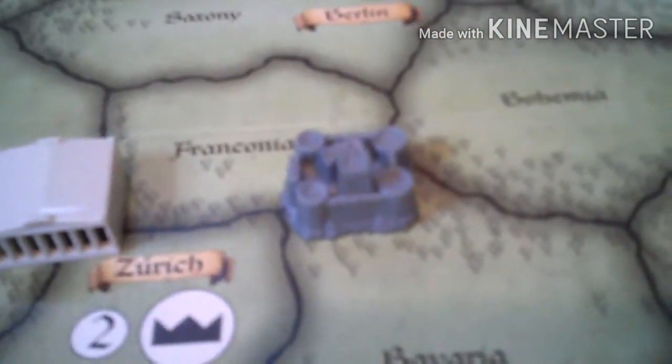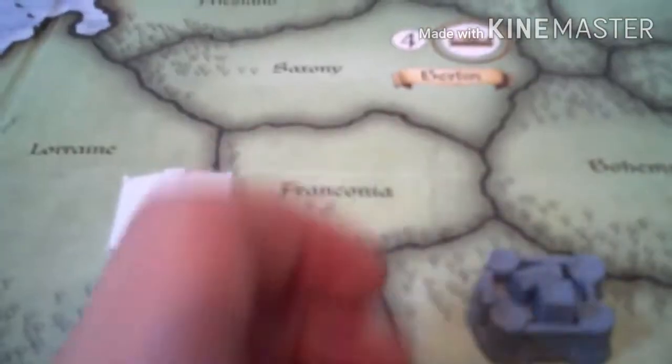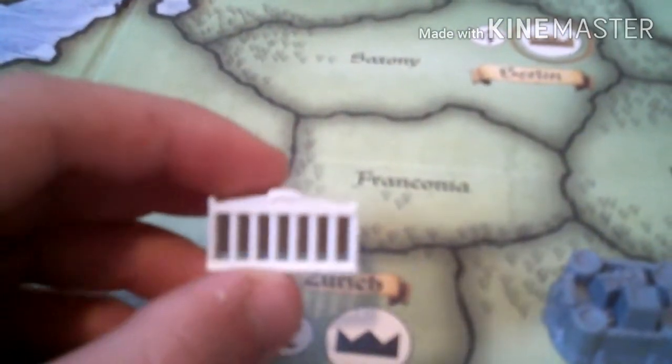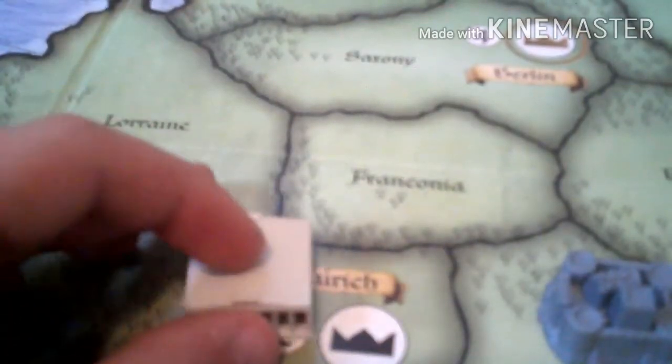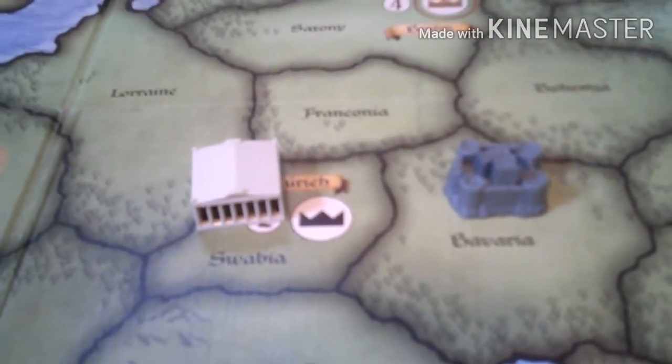Here are the buildings. There are only two because the original Risk does not have any buildings. Risk Europe has little capsules which you need siege weapons to knock down. Risk Godstorm has temples which allow you to summon gods and gather faith tokens.